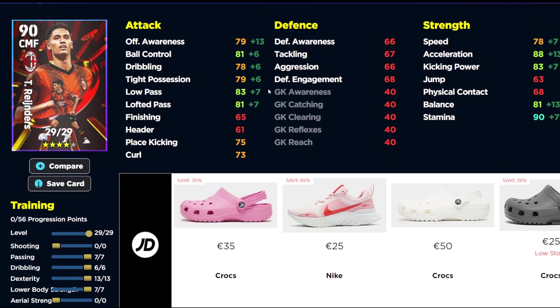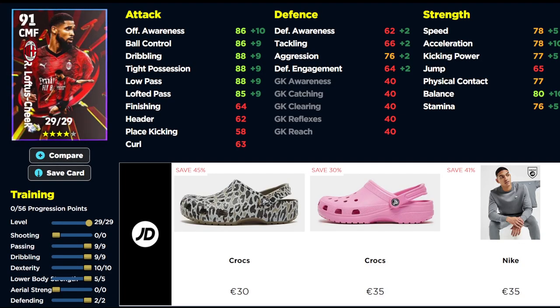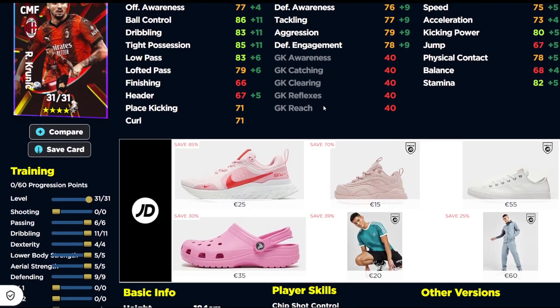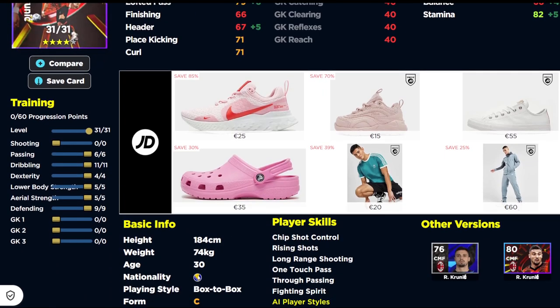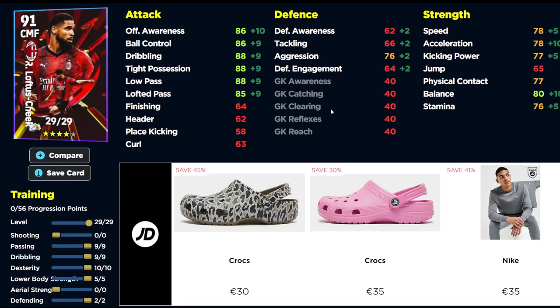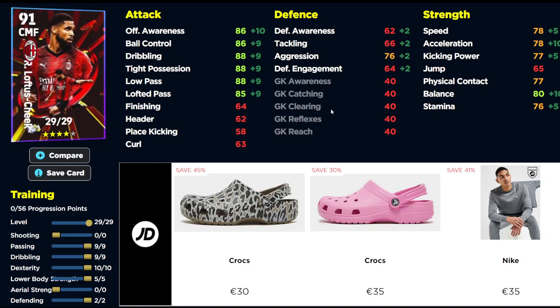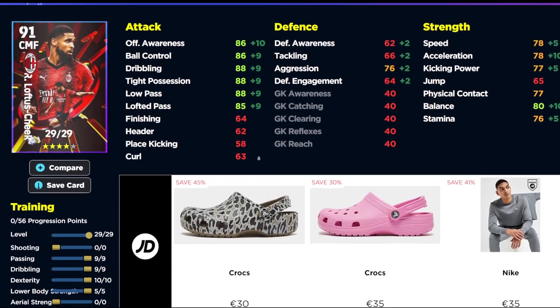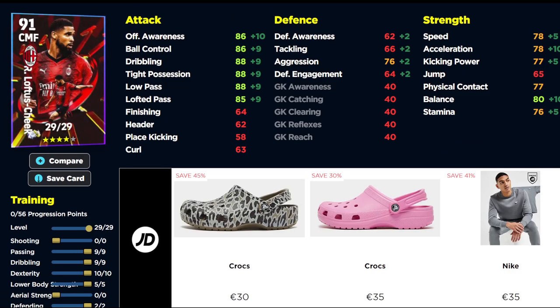There's a center midfielder here who's pretty decent — 88 acceleration, good stamina — but these box-to-box midfielders without any defensive capabilities are a dime a dozen, including Krunic as well. They're very similar cards. Loftus-Cheek offers something a little different though: you're going to get dribbling, tight possession, and low pass all into the 90 zone, which is nice for a player that's this tall and this strong. The lack of player skills does kill this card, and that's why I think these packs are a little disappointing — they're not the best versions of the players ever released, and they are 1500 coins.